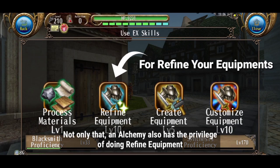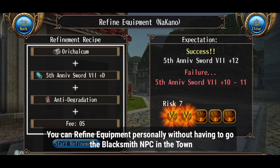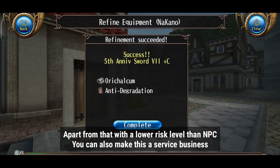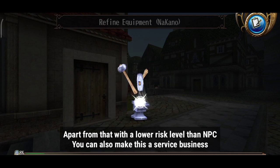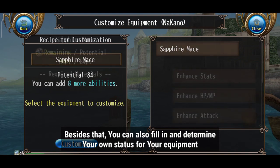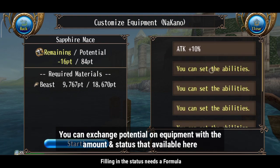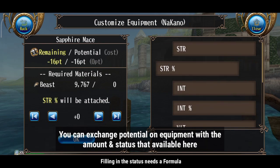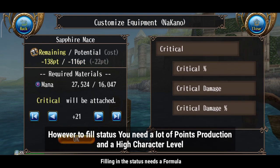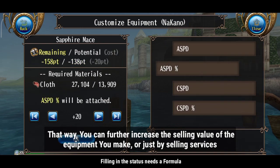Not only that, alchemy also has the privilege of doing equipment refinement. You can refine equipment personally without having to go to the blacksmith NPC in town. Apart from that, with a lower risk level than NPC, you can also offer this as a service business. Besides that, you can also fill in and determine your own status for your equipment — you can exchange potential on equipment with the amount and status available. However, to fill status, you need a lot of points of production and a high character level. That way, you can further increase the selling value of the equipment you make, or just by selling services.